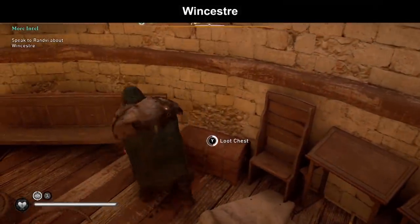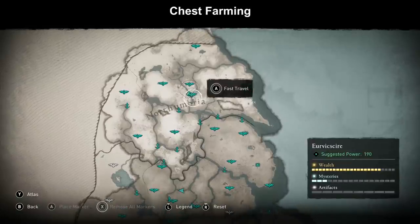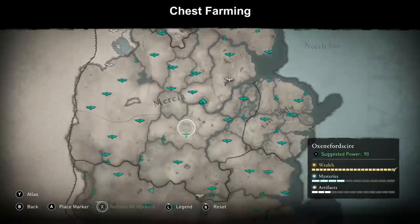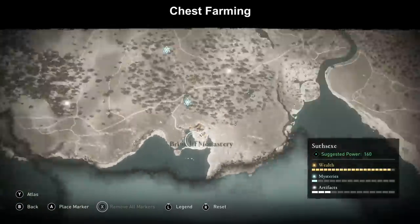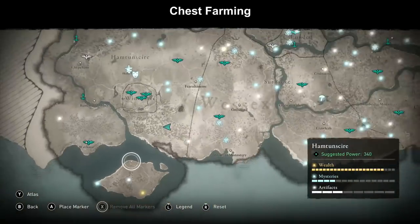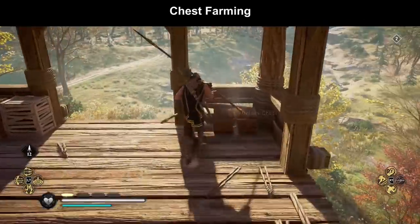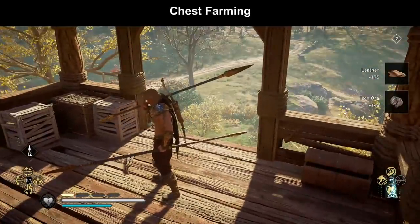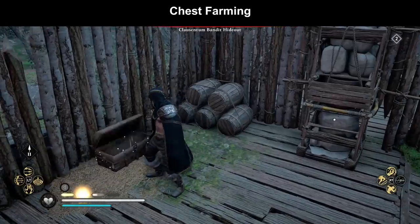In higher level areas, once you reach around level 200 areas, chests will give 80, 90 or even 150 materials, especially here in Winchester and beyond. All areas of Northumbria and Lincolnshire will give you around 100 or more materials per chest. In Wessex every small chest gives around 100, and even up to 150 in Hamptonshire. These small chests are not connected to your character level - they are connected to the region they are located in, so in a high level region you'll always find 150 or 170 ore or leather inside.